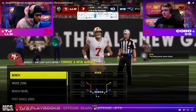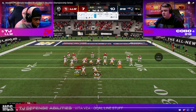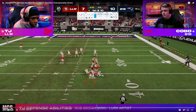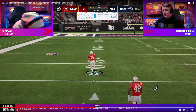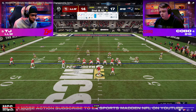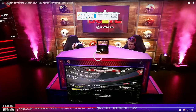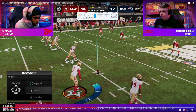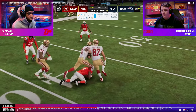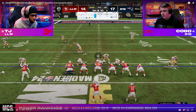TJ throws a pick six — Kobo gets it. So TJ is now down two possessions: he not only needs to score, he needs a stop. He's able to go down and actually scores pretty quickly. This is where he plays his absolute best defense in the best moment of the game. He goes for an onside — Kobo gets it. At this point it feels like Kobo really has the game, but TJ is playing really good defense on trips.